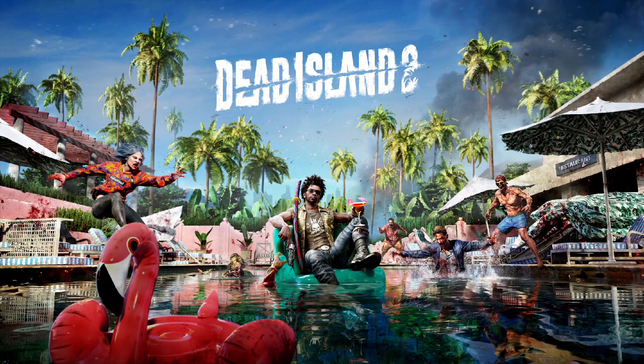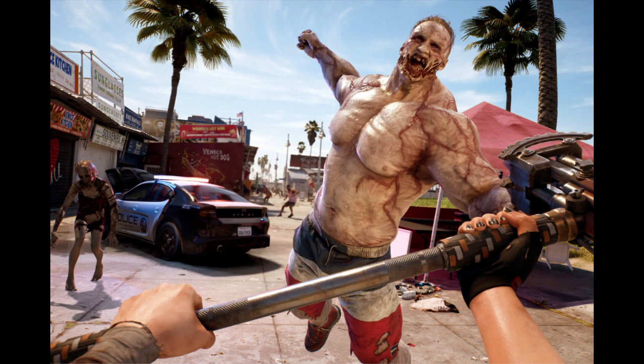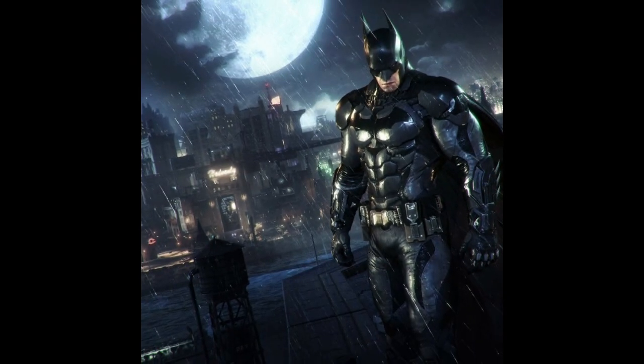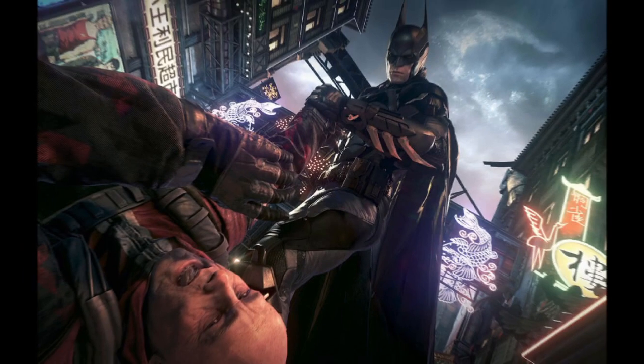Hey guys, Legendary Grimlock here, welcome back to an all-new survival video. Today we have Arkham Batman surviving in Dead Island 2 — could he do it with the stipulations and rules we're about to give him? Batman will be analyzing every zombie he comes across, as it's within his character. There will not be any immune at the beginning of the story, meaning they won't be on the plane, so he never meets Emma. They're scattered around LA, and Batman is on the plane instead. He has his Bat suit, and once he realizes one of the passengers is infected, he suits up in the bathroom and survives the plane crash along with the other survivors.